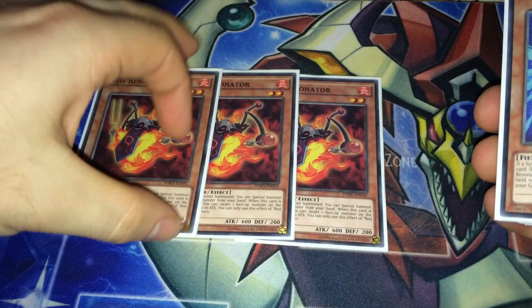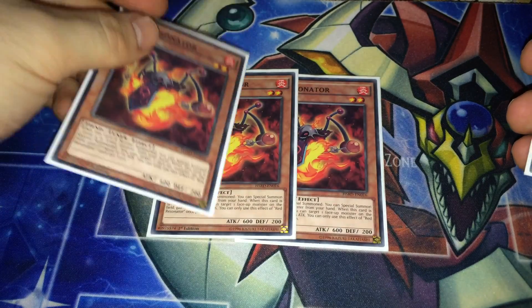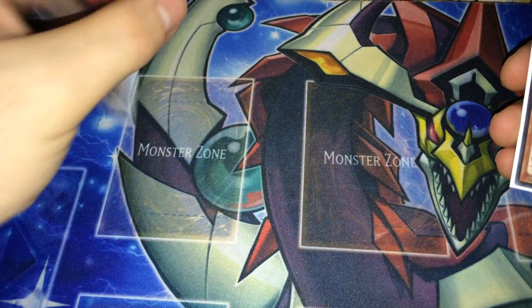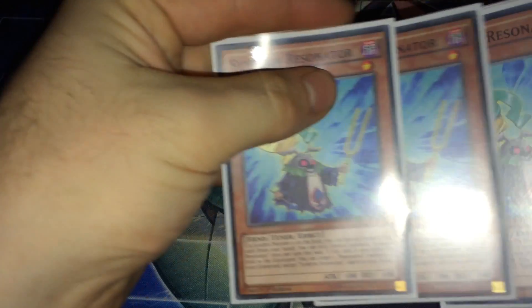The best of the Resonators is Red Resonator. Red Resonator is amazing — it's like a Goblinburg or a Toon Goldfish. You can just normal summon and special summon another level four or lower, and then if it's special summoned you get to gain life points equal to the highest monster on the field's attack.